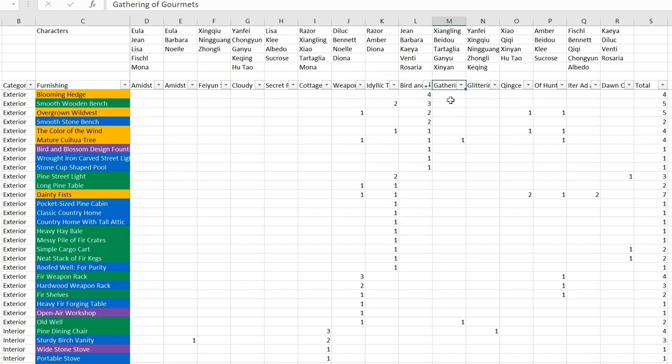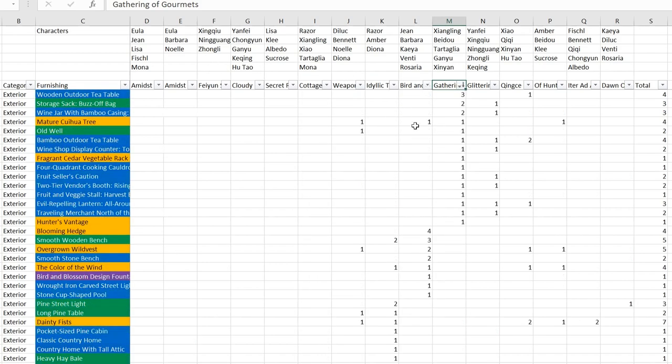Next is the Gathering of Gourmets. Although it's called Gathering of Gourmets, you'll notice it's mostly alcohol-related furnishings - there's a wine jar, a wine shop. The characters are Beidou, Tartaglia, and others. This is actually one of the furnishing sets with the highest number of different furnishing types required - 15 different types. They're mostly one each so it's not so bad, but don't forget the total figure, since more than one set item may require the same item. For example, the bamboo outdoor tea table is required by 3 different sets.